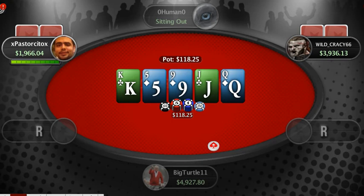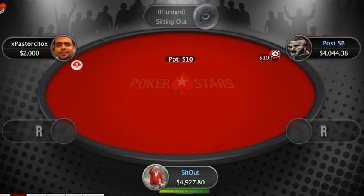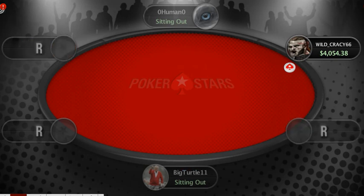Next hand: just checking through, not much action going on here. The board's pretty wet — it does have some flush draws, some straight draws, potential two pair, overs — but they're playing rags, so not much betting. Now we have a busted table.